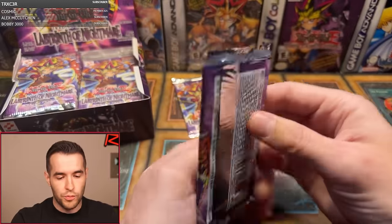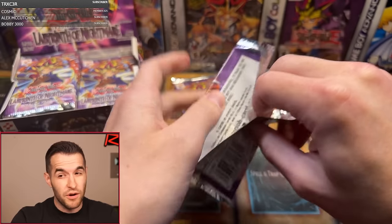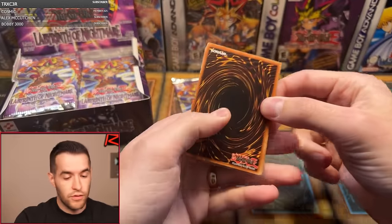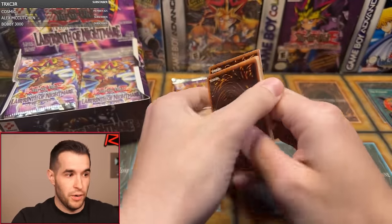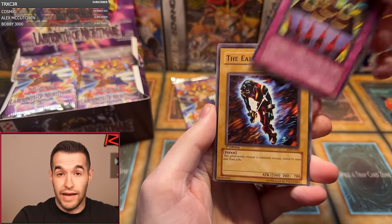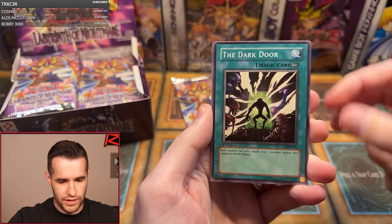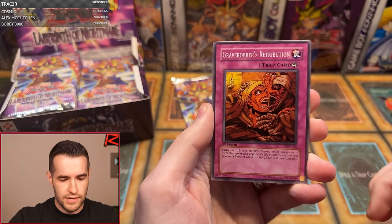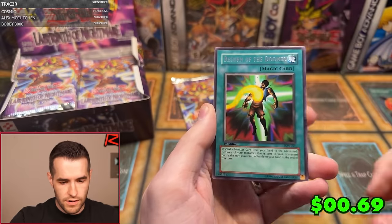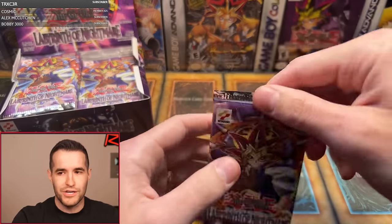Third pack. We're one for two so far with a super rare. Let's get an Ultra. Usually in these boxes you get sometimes one secret — about one every two boxes probably. When you get Ultras it's about two to four. Supers, there's just a bunch — like six. Pack three cards: Epicibio, Dragon Morgon, Fairy Box, Earl of Demise, Dark Door, Dream Sprite, Grave Robbers' Retribution, Gadget Soldier, and Return of the Doom. Starting off one for three.